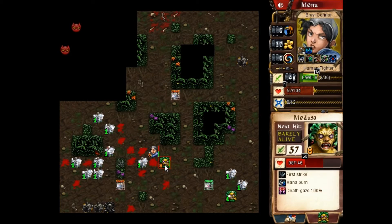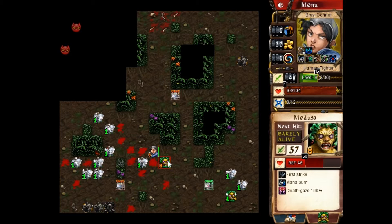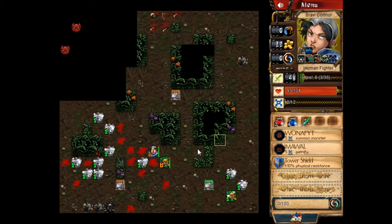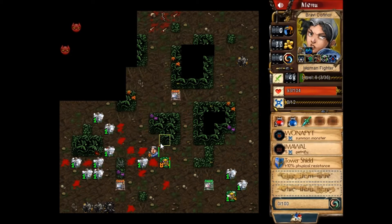They drained all my mana. Maybe if I just keep drinking. It still says barely alive. How much am I getting? Three. Seven. Ten. That's 30 EXP. If I can get three more EXP, that'll make all this worth it.